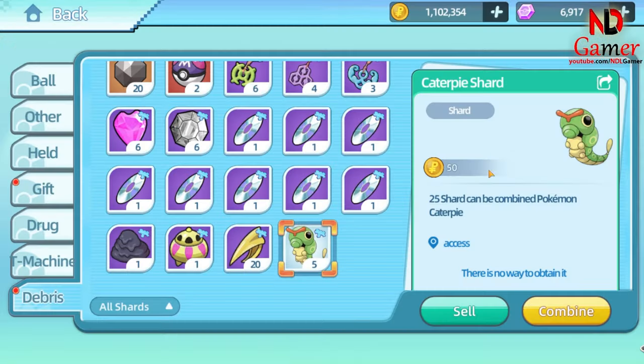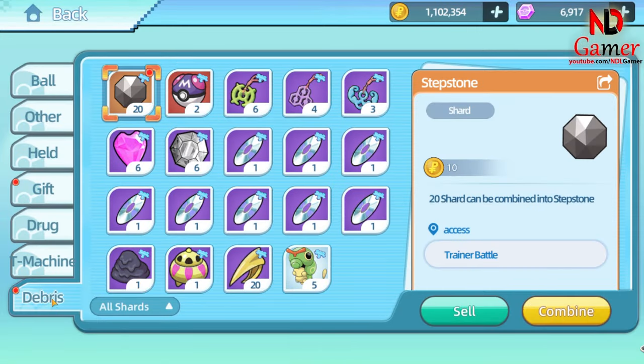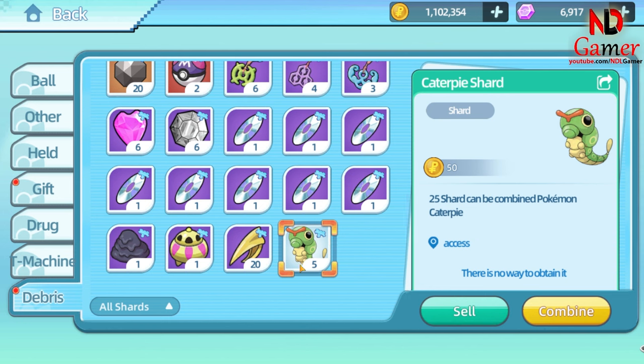Go to the Bag section, then go to the Debris section. Select the Pokémon for which you have enough shards, and click Combine to convert it into a Pokémon.